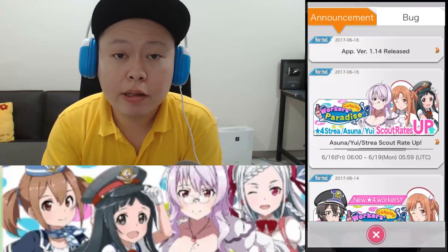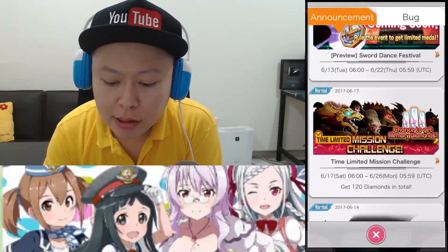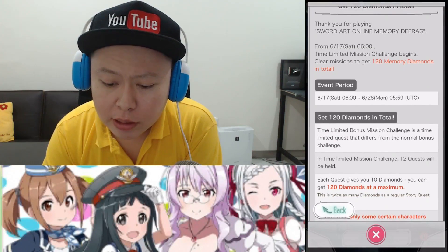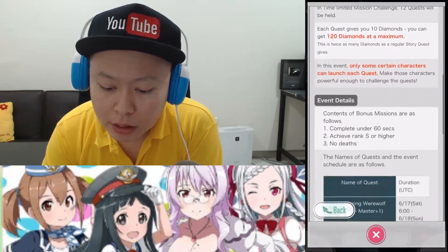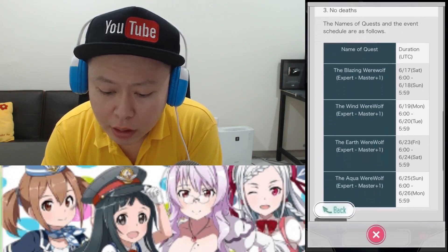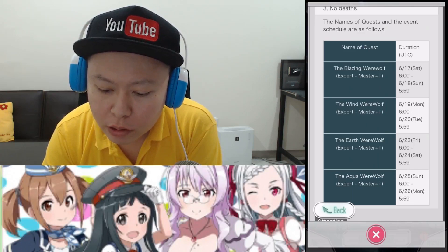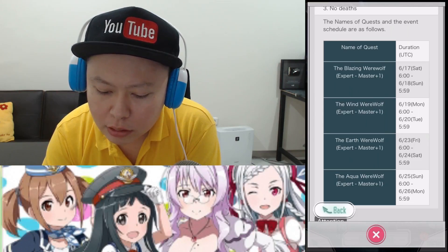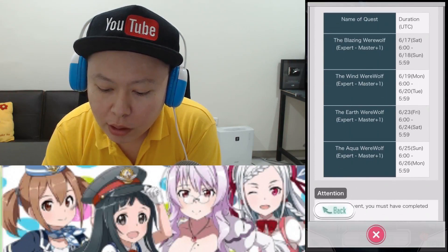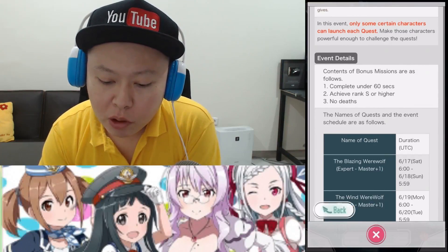Hello guys, welcome back to Ushi Gaming channel. We just got a new dungeon today — the mission challenge. We can get up to 120 diamonds in total. Today it is the blazing werewolf, two days from now we get the wind werewolf, June 23rd the earth werewolf, and June 25th the aqua werewolf. Each of these will give 30 diamonds.